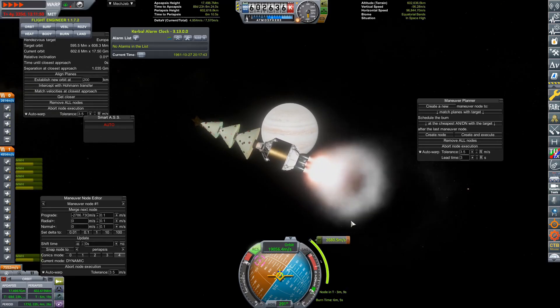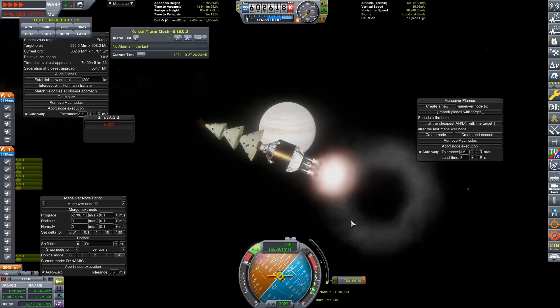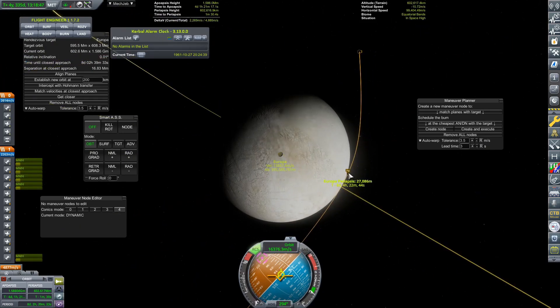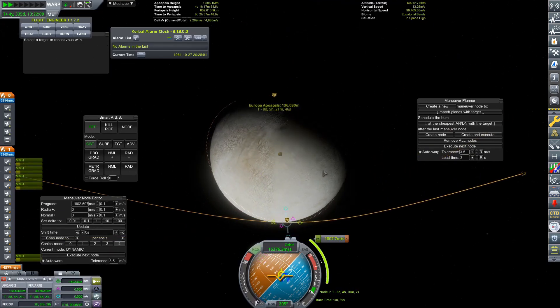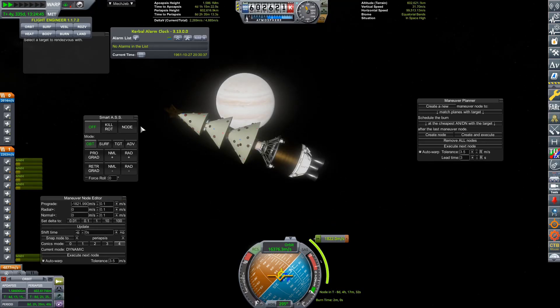That means we can use some of our Jupiter orbital maneuvering stage to actually begin our final descent onto the surface of Europa, which is nice. I do have 2,600 meters per second in the actual landing stage, which is way more than enough anyway. But it's always nice to have more than you need and not have to use it, rather than not having enough and crashing into the surface of the Jovian moon you are trying to land on.